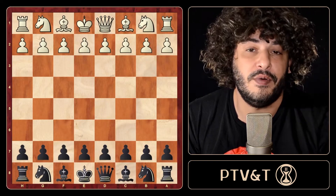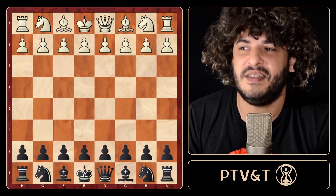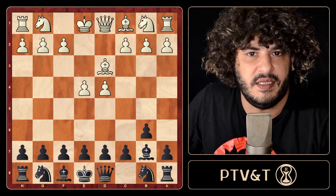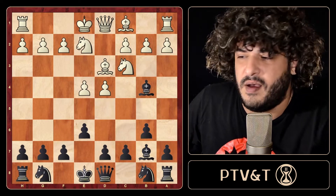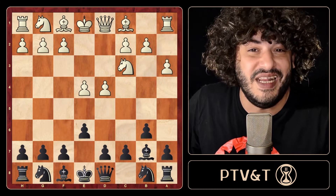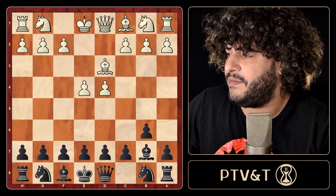Hello everybody in the chess world. Today is part two of the Owen's Defense, and now we get to see the juicy stuff - all the anti-Owen's Defense lines that are supposed to have refuted this opening, which were the reasons a lot of players stopped using it. Normally everything starts with bishop on d3. Besides that, I'll also show some additional anti-Owen's systems: a3, which simply tries to prevent the bishop on b4, and f4.